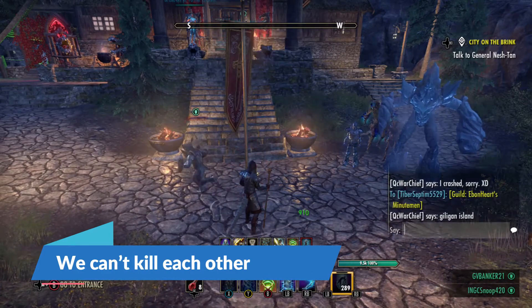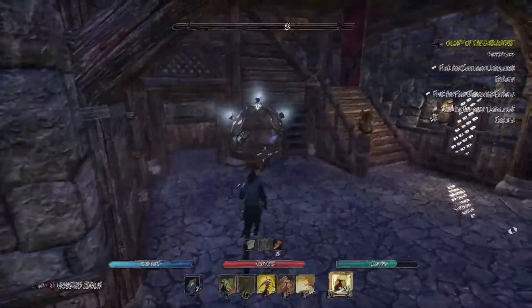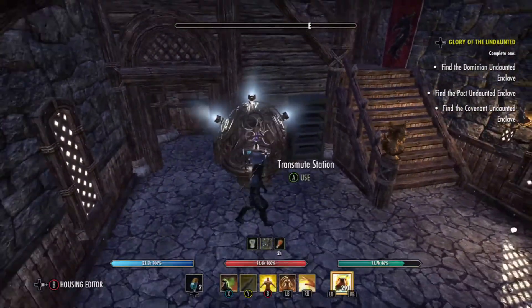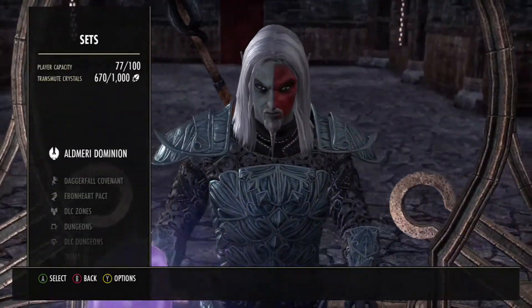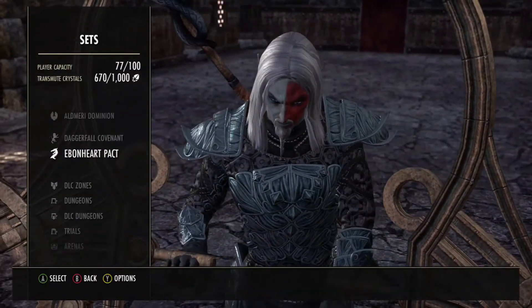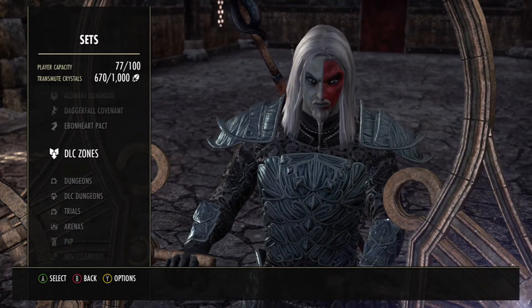Whenever you farm some stuff — you go play some PvE, you're going to collect some stuff, recycle, sell — every time you collect those into your collection book, these will be recorded for every one of your characters. You can see right now I'm on the station.